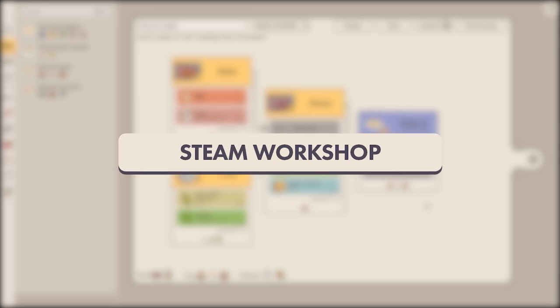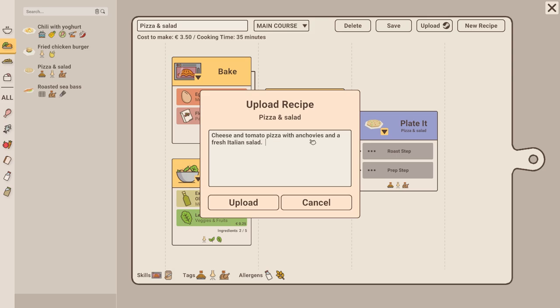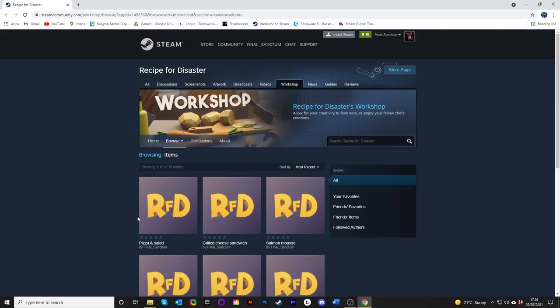To support content creation and sharing amongst our community, we set up a Steam Workshop. Currently, this allows you to upload and share any recipes from your personal cookbook as well as uniform templates. This way, anyone can download your creations and use them in their own game. And that's all for now.